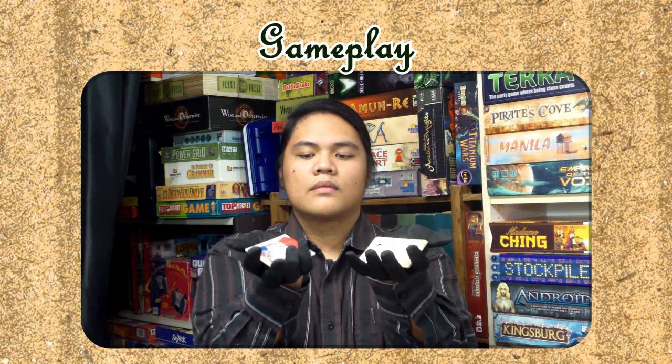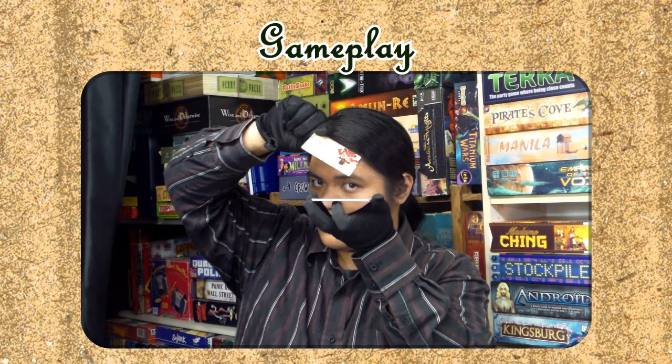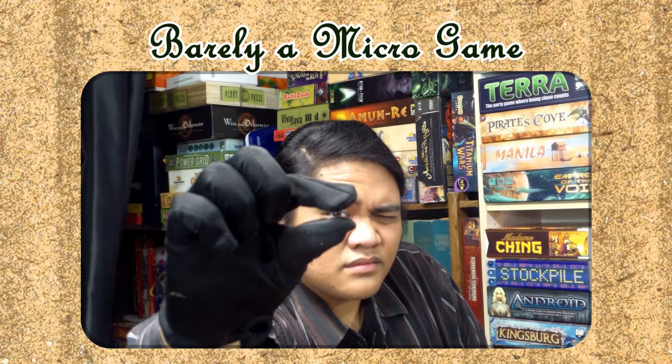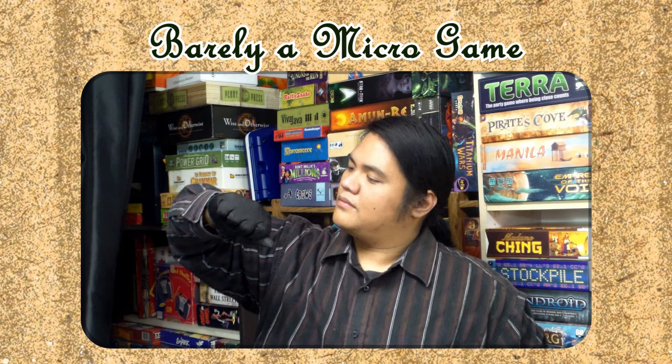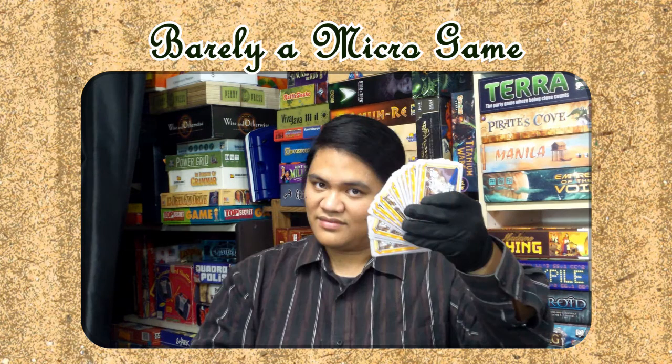Overall, the game is interesting because the main feature are the two discard piles that are used throughout the game. The main strategy is just to try to put the cards into the right discard piles and optimize your scoring ability. It is almost a micro game — and it isn't. 30 cards, easy enough rules — the only reason it doesn't qualify is the game length, which is about 30 minutes. But only using 30 cards is still pretty cool.